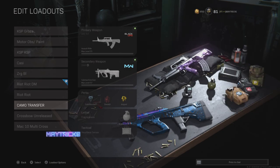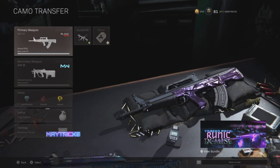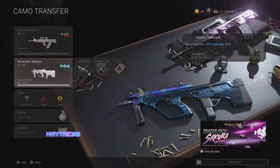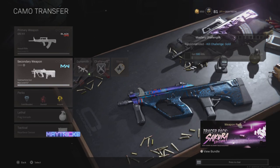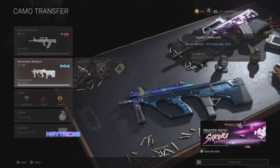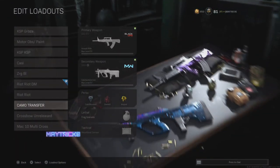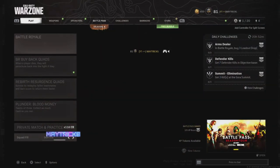Step two: jump into Plunder with a gun that has a camo on it. I'm using the QBC here, a Cold War gun with the DM Ultra on it, and we're going to swap that to a Modern Warfare gun — I'll show you how to swap Damascus to a Cold War gun, for example. Also, in whatever loadout you select, make sure you have a lethal that you can kill yourself with, as that is one of the steps in the glitch. We're going to start a Plunder now.